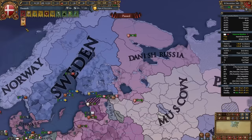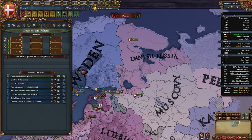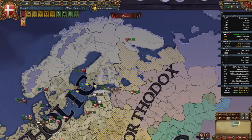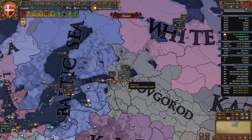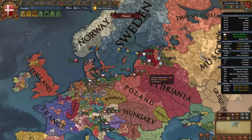Once you conquer Novgorod's provinces, your religious unity will go down because they're Orthodox and you won't have enough missionary strength to convert them all — you'll do that later during the Age of Reformation. For now, trade company all the Orthodox provinces, mainly in the White Sea and Novgorod trade node. Click on the trade node, assign those provinces to a trade company, and negate all religious unity penalties. After the month refreshes, you'll have no religious disunity.